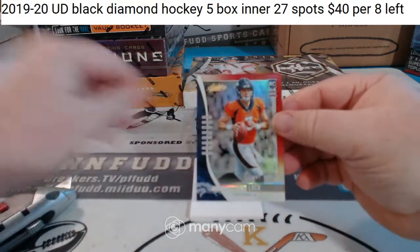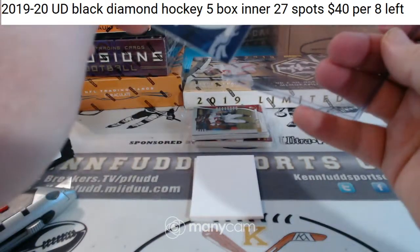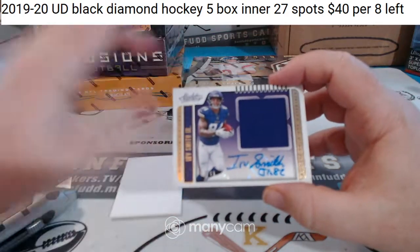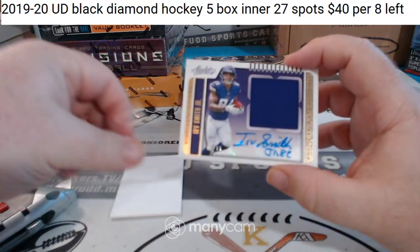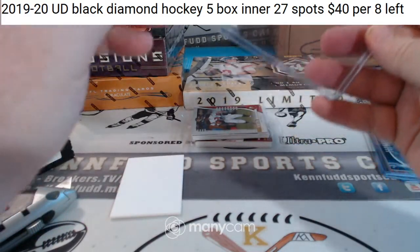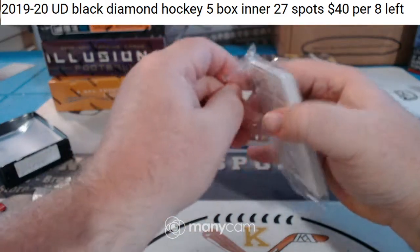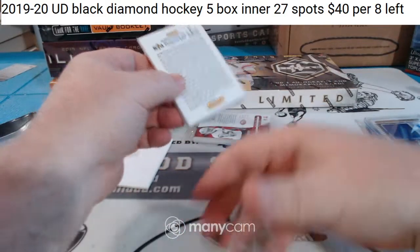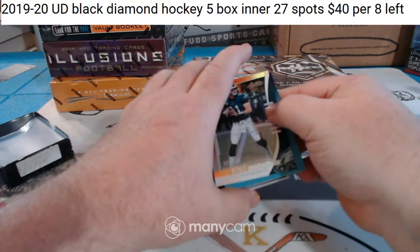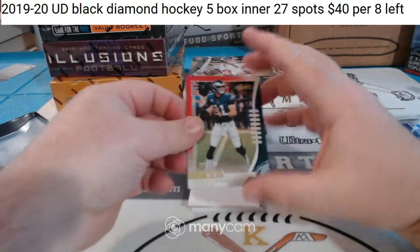Drew Lock to 199 for the Broncos. Herb Smith Jr. for the Vikings — jumbo relic to 199, relic autograph to 199. What's up, TaylorMade? Carson Wentz to 100.